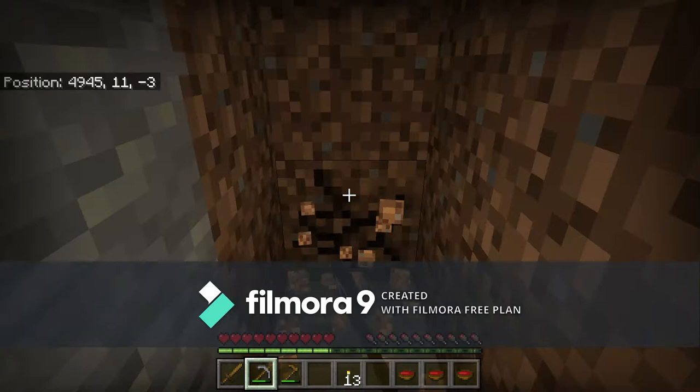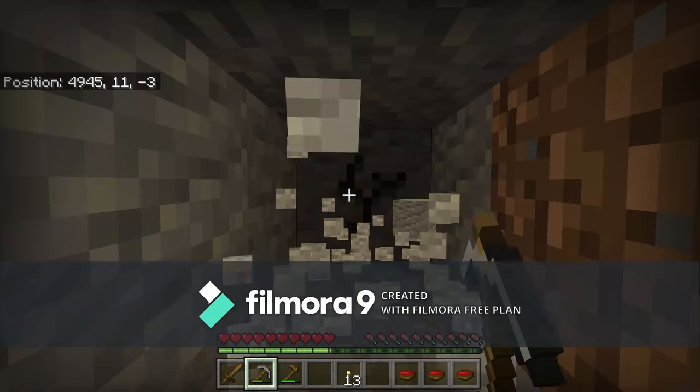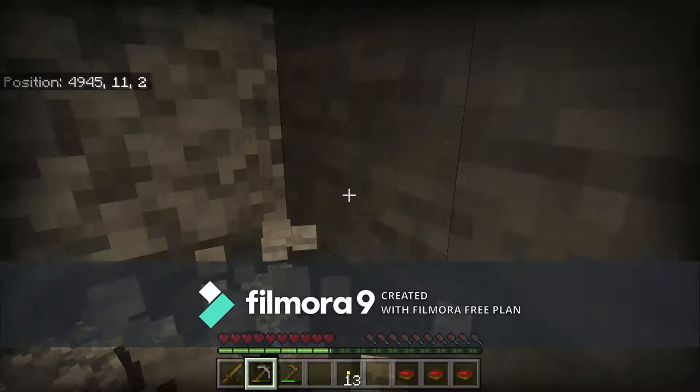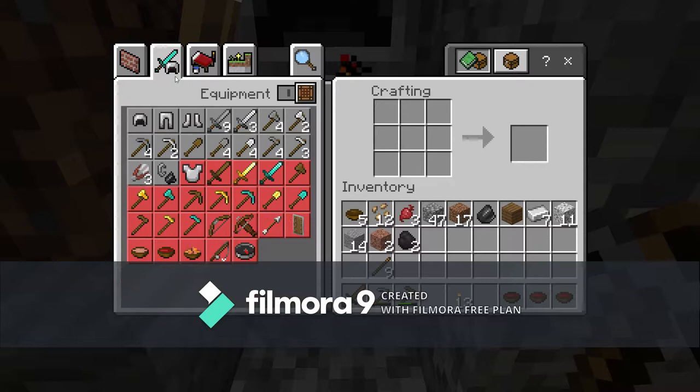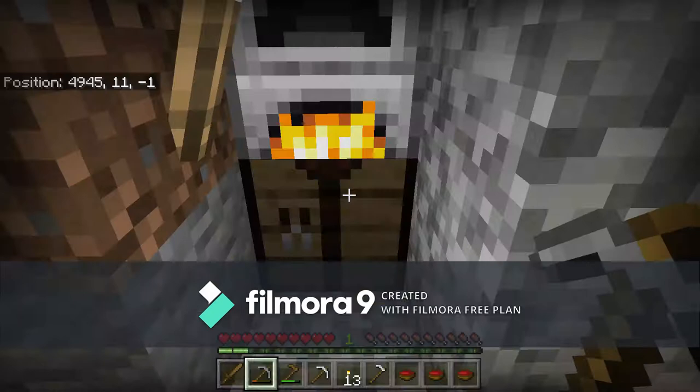Now it's time to start mining in straight lines with branches coming out. After a few minutes, come back to your furnace and grab your iron. Now you can make an iron pickaxe with sticks and iron, along with some other tools.